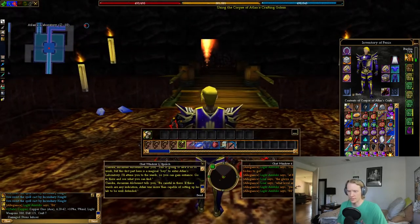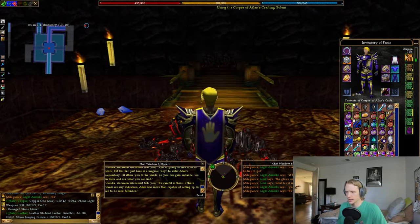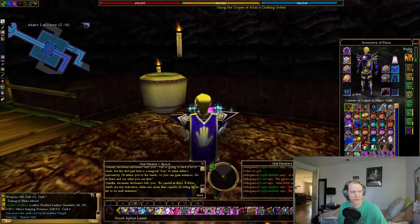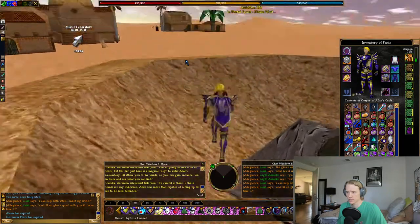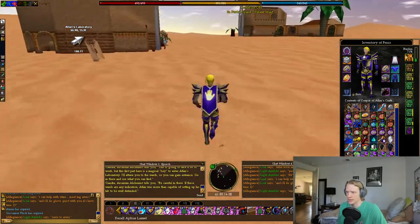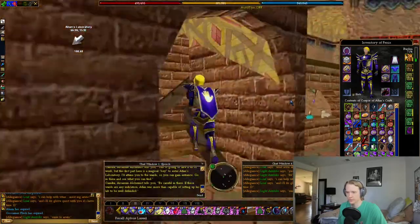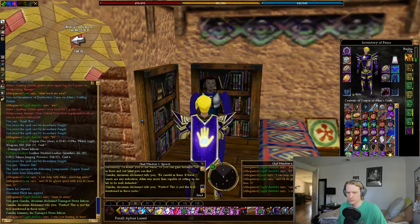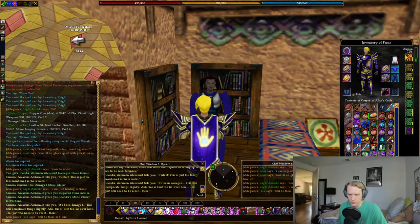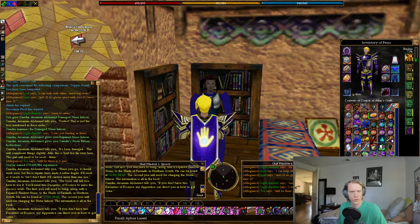This golem drops a Damaged Stone Infuser, so we're going to loot that. That's all we need to do here. We're going to go back to Zyrebeden and head to Siondra. Siondra gets the Damaged Stone Infuser, and she gives you the Repaired Stone Infuser, gives you instructions. You get $161 million XP, or if you're wearing a 6% trinket, $170 million.